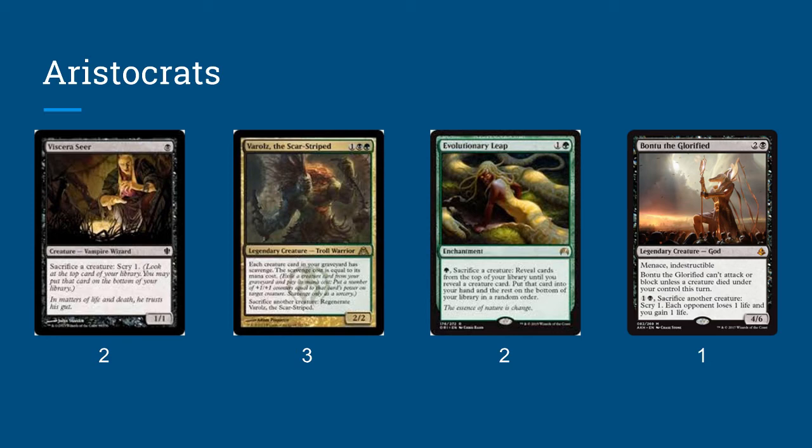Evolutionary Leap is a huge card in this deck, because you can pay a green and sacrifice a creature — which is usually going to be good for us — to essentially get another creature card. Then you can play that and it keeps the loop going, and you'll never run out of creatures because you can always find more with Evolutionary Leap. We're only running two, because it doesn't do well in multiples — if you draw more than one copy, it's essentially a dead card. But it is super strong at getting value out of this deck, especially since most of the creatures we get can die multiple times.